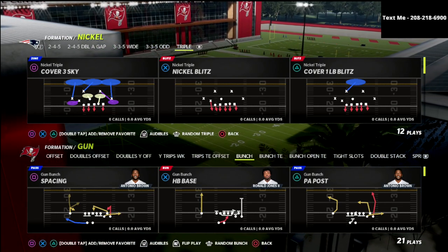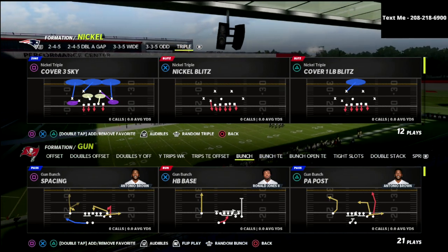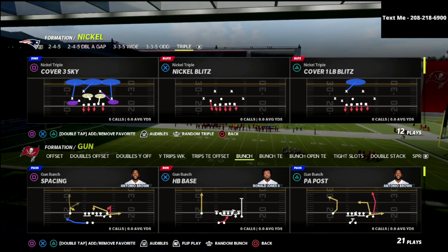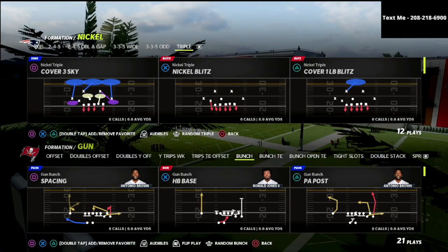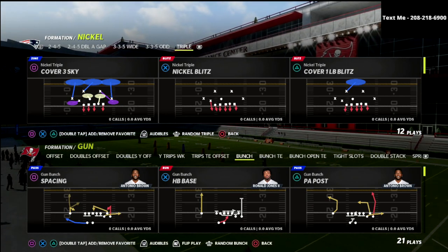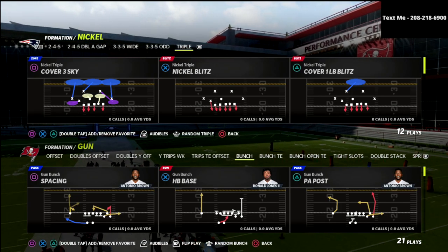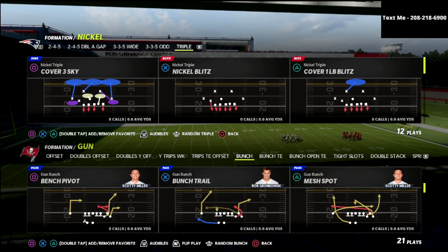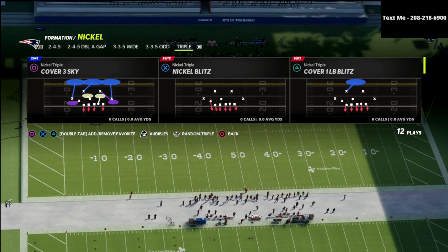In today's video, we're taking a look at the Nickel Triple. I'm actually in the Baltimore playbook — I've been working on some 2-4-5 normal stuff and some 3-3-5 odd stuff, and I really do like the Baltimore playbook. If you want to learn more about the Nickel Triple, I have a full e-book that I've been revamping over the last couple of days. I really love this defense — it is such a fun scheme to run, and today I want to talk about my favorite defense against Gun Bunch in Madden 22.